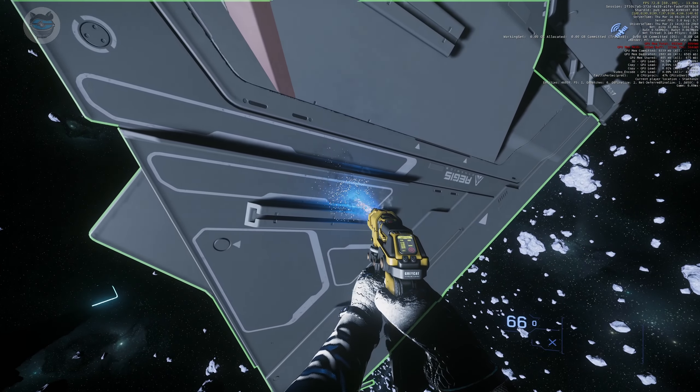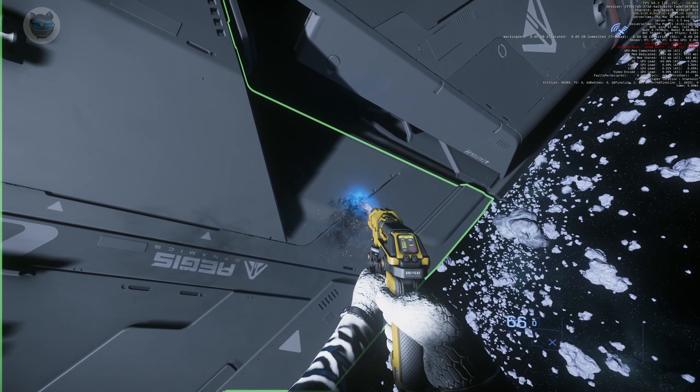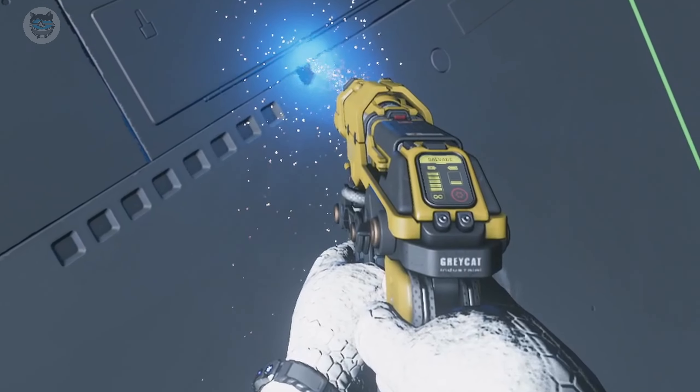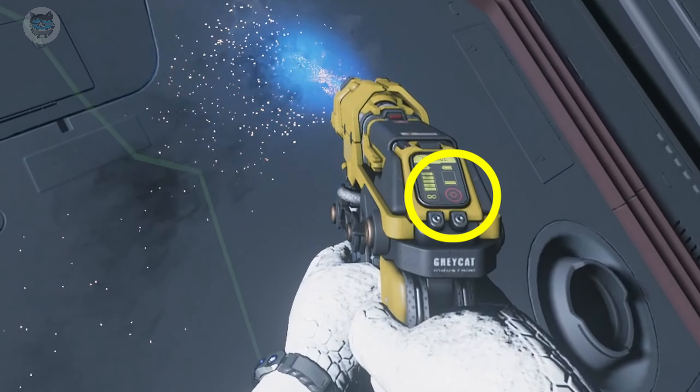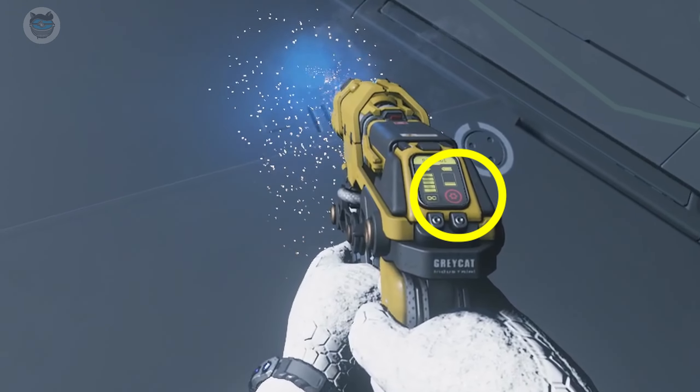As you can see, the salvage tool is having no effect on the Eclipse and it appears that nothing's happening. If we have a closer look at the back of the multi-tool, you can see there's a red cog shape, and that means the Eclipse shields are still turned on, so you can't salvage anything from it.